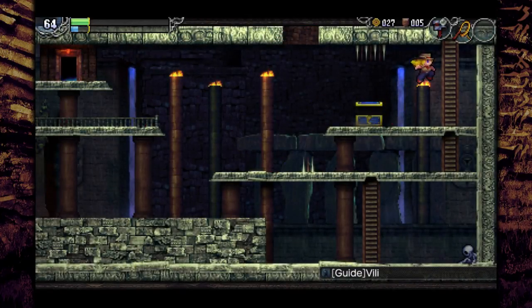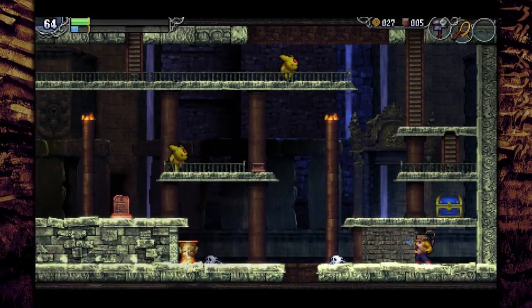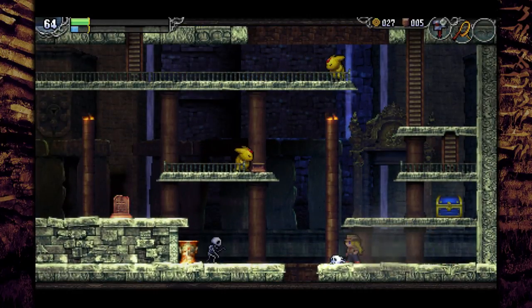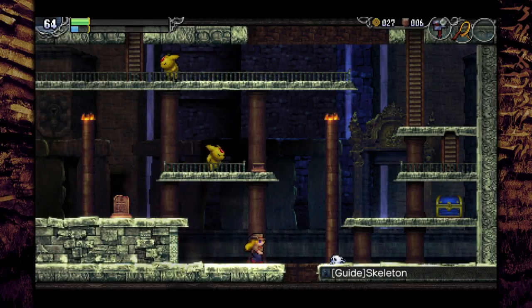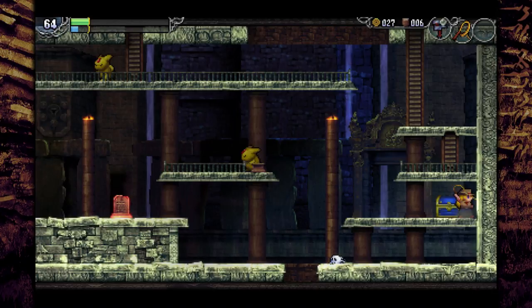Every time you go into a door like that, it's almost always an NPC. You might look trapped here, but keep an eye out for that kind of breakable rock. It's not always breakable, but it usually is. And when in doubt, just whip every wall.